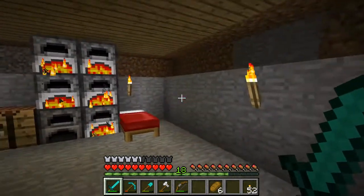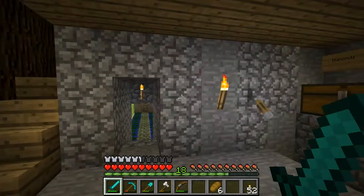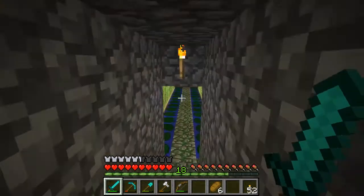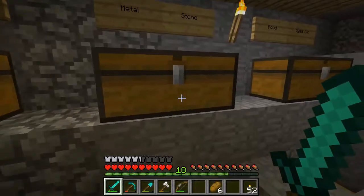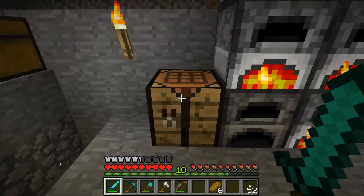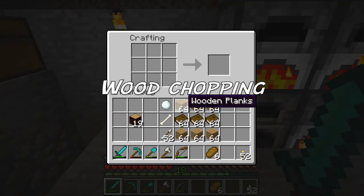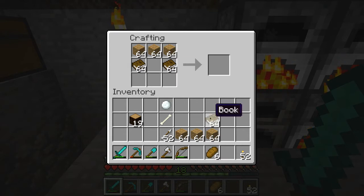I think we have got plenty of sugarcane, or reed, or whatever you'd like to call it. I've got it in my inventory and we're going to make a bunch of bookshelves. I went out and did some chopping of the wood and made a lot of planks. You can make books out of just the sugarcane and I'll show you how to do that.